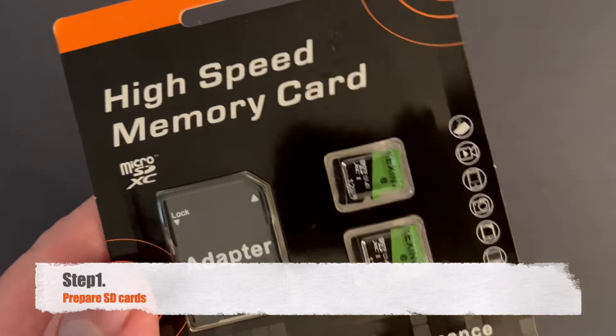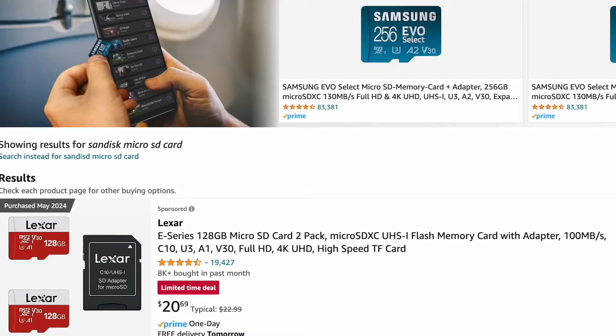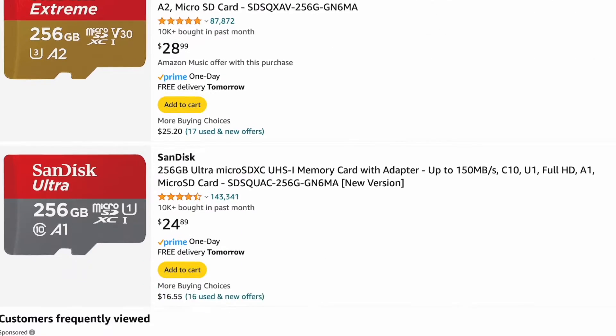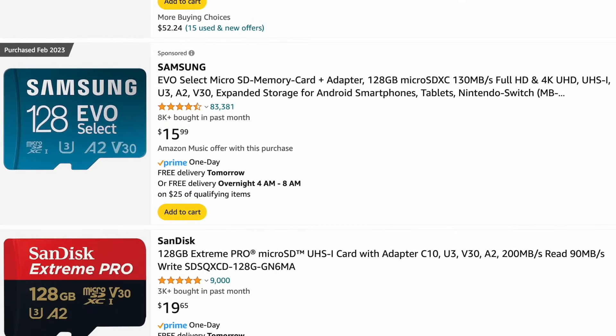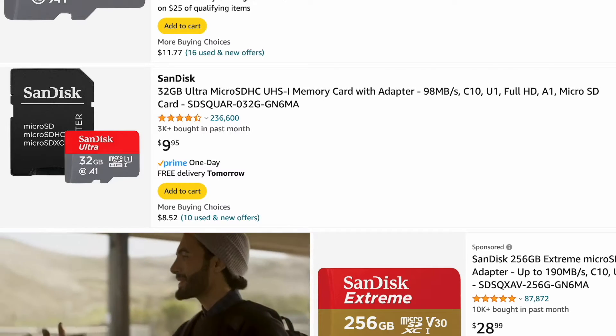Step 1. If you're cautious like me, I recommend getting two new SD cards — one for the firmware and one for the games. This ensures that if anything goes wrong, you'll still have your original SD cards as backup. I suggest using a 32GB card for the firmware and a 128GB card for the games. You can find these at reasonable prices on Amazon. If you prefer a well-known brand, SanDisk is a reputable choice.